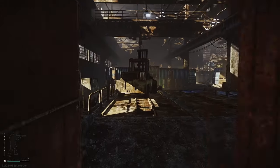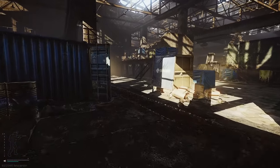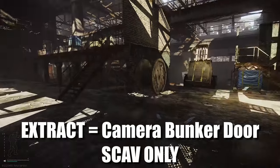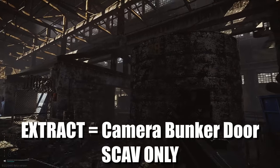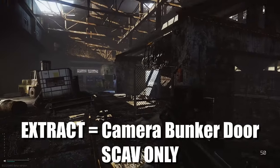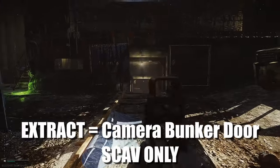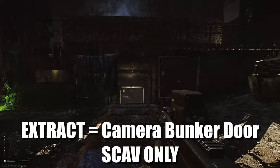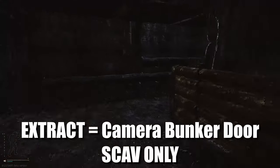The next one I'm going to show you is the underground one, which is the Camera Bunker Door. This area is called Pit, by the way — with these numbers next to these giant silos. If you go below, you'll see a walkway down here marked 1986. Go down here and follow it around to the right, then right again.